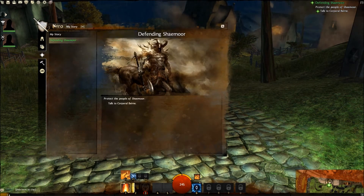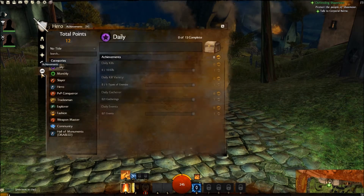The other tabs under the Hero menu are your Story tab, your Crafting tab, and your Achievements tab.